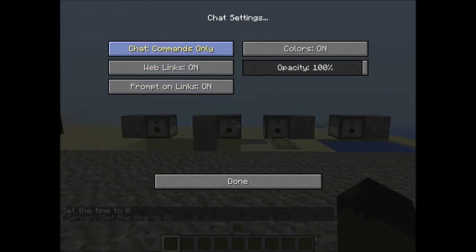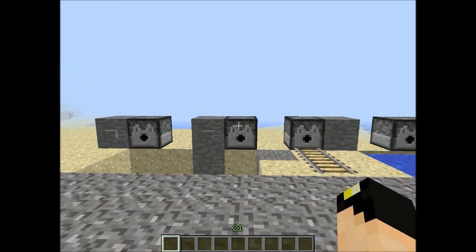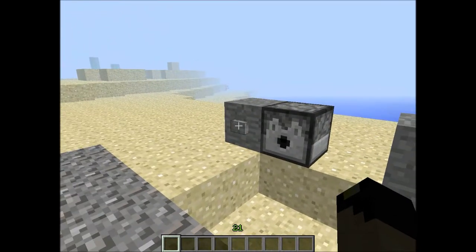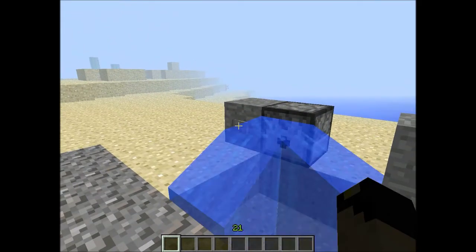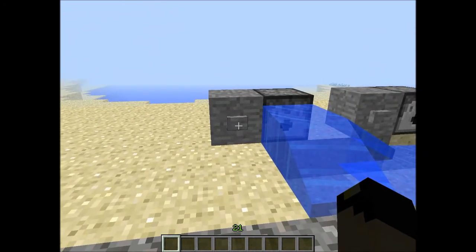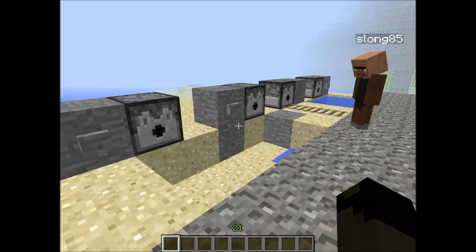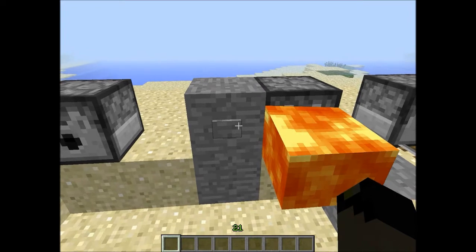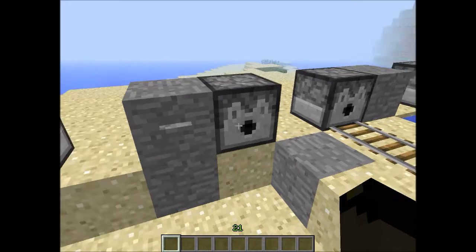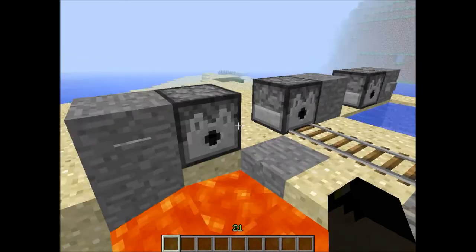Looking at these dispensers — buckets with water and lava can now be placed by dispensers. You can also take water back in and keep your bucket. With lava, you keep your bucket and you do get the lava back too.